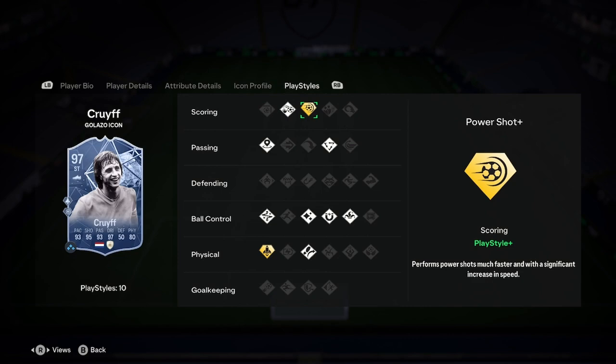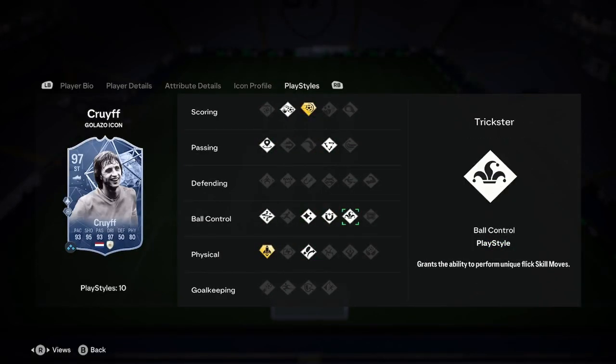Physical's not great. But we've got chip shot, power shot plus, tick attack, incited past, technical quick steps, Rabona flare, and first touch trickster.